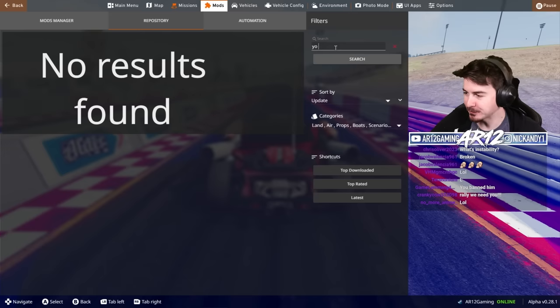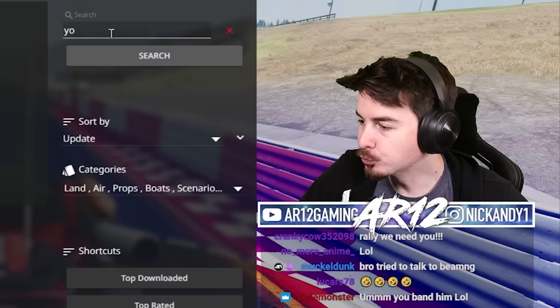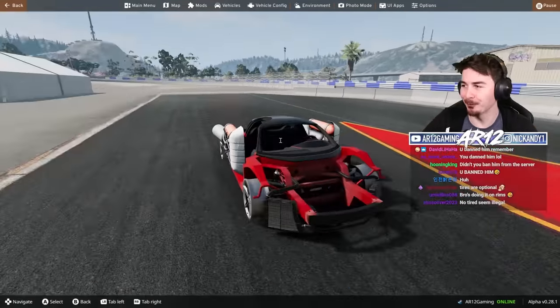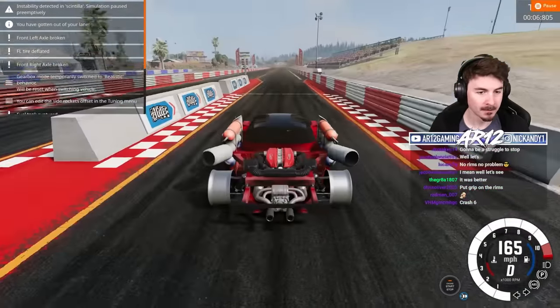Allie was messaging me on the Discord server - he's another BeamNG sweat. The problem with it being unstable is the tires exploding. You can do it without tires? There's no way that this is gonna work. I think it actually lives longer now - it definitely does. Until I crash.